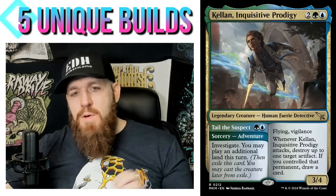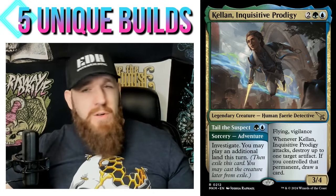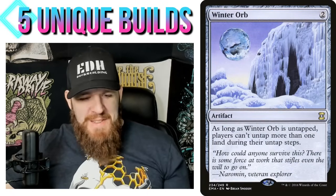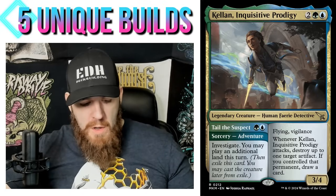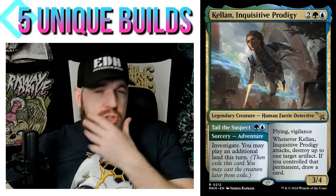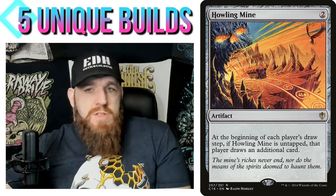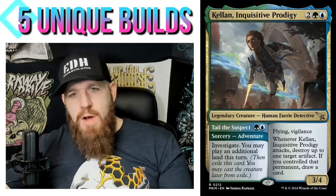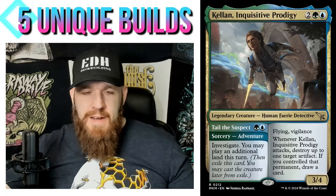Basically, the idea is I'm playing a Simic stacks deck, which I think is very unique on its own. The advantage is that vigilance helps, plus I can get rid of those artifacts at my leisure. You can even do it politically — if someone's begging you to get that Winter Orb off the table, you can oblige. You could also use symmetrical effects like a Howling Mine: draw the card off it, then destroy it so nobody else does. Maybe the deck is more broadly a symmetrical artifacts theme.